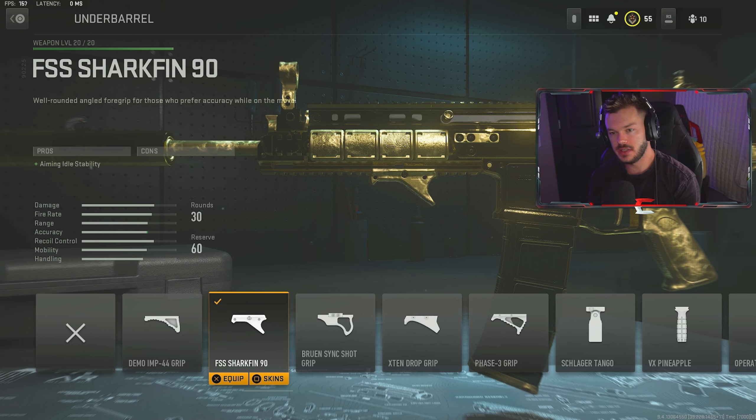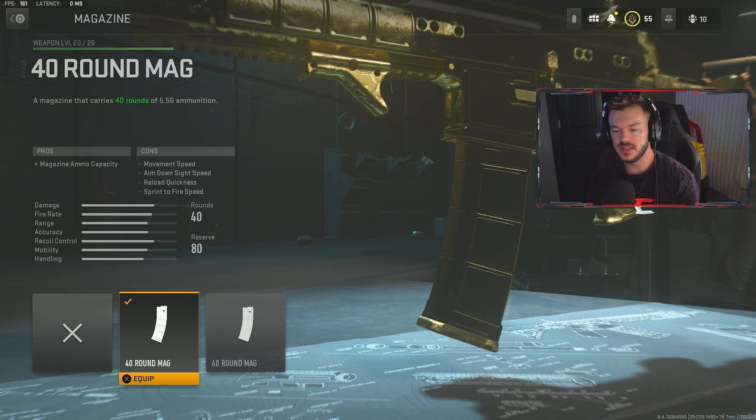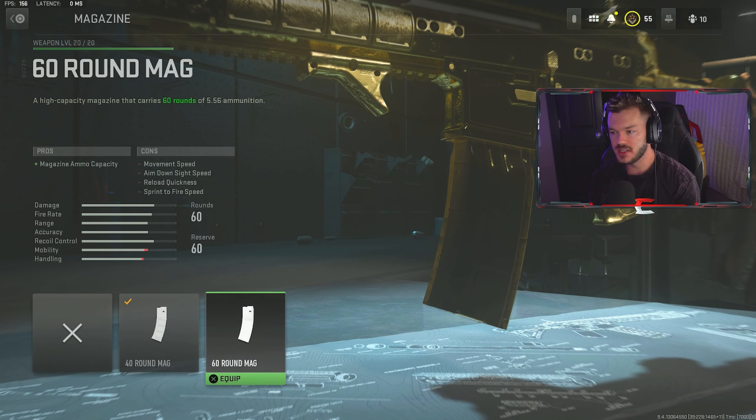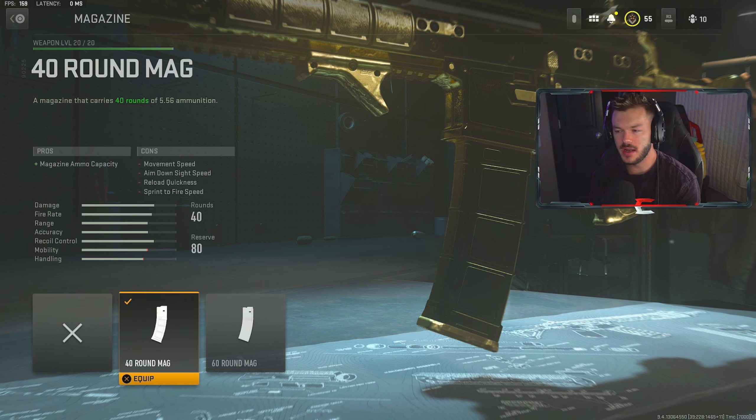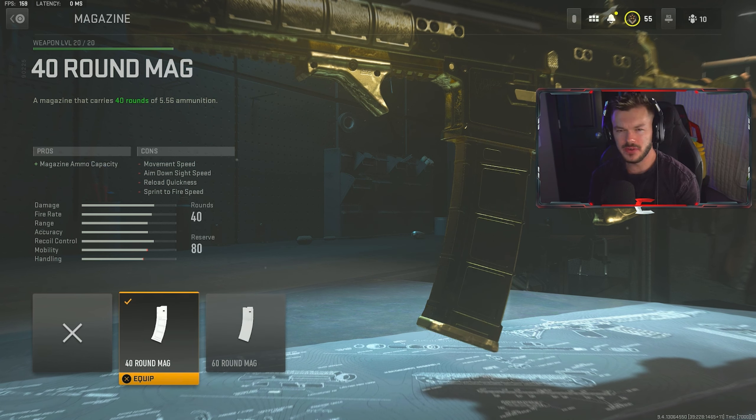Next up, we're taking a look at the TAC 56 — this is the 5.56 assault rifle that kind of reminds me of the Modern Warfare 3 SCAR the way it functions. Looking at the iron sights, it just gives me some real throwback vibes. Close range, medium range, longer ranges — it's very easy to use while having great mobility. The TAC 56 is the first gun in its weapon tree, so you don't have to unlock anything else to get access to it, which is pretty cool.